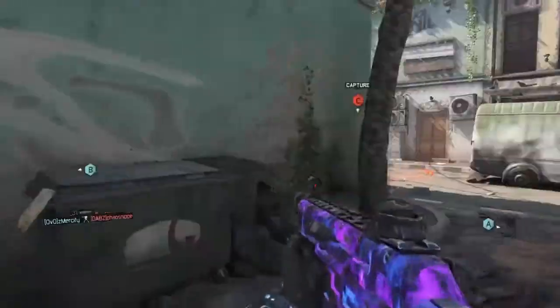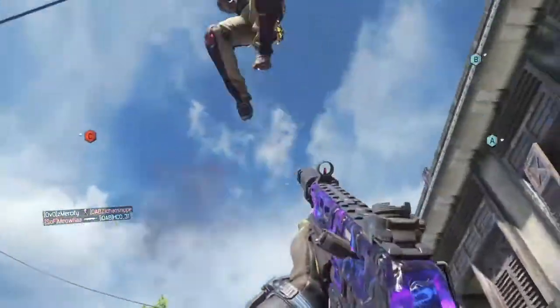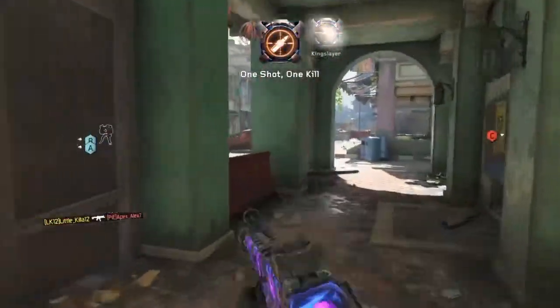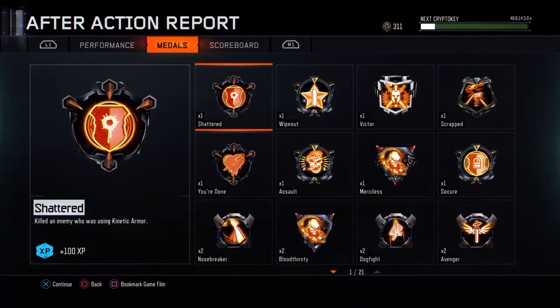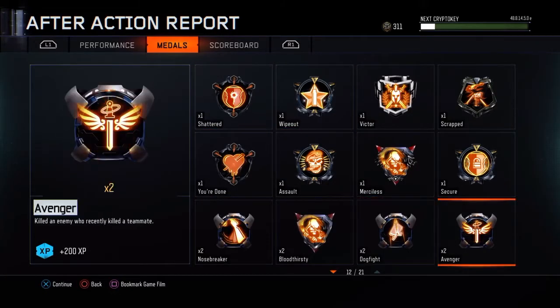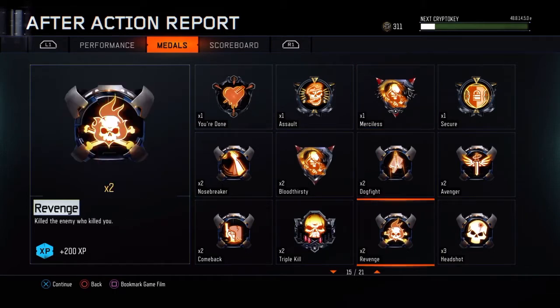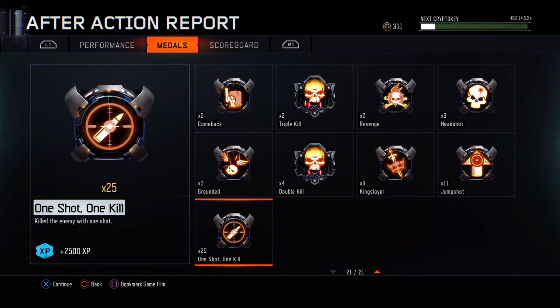Now that's the way to go, boys. Just get jump shots, get one-shot kills, get headshots, and that'll get you a lot of XP. And as you can see here, I am getting lots of XP. It's great. I got merciless, revenge kills — this all gives you 100 XP. It really adds up, and it's really good.